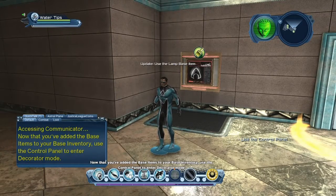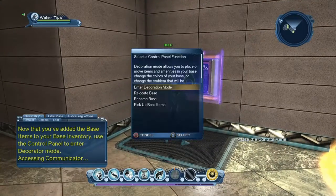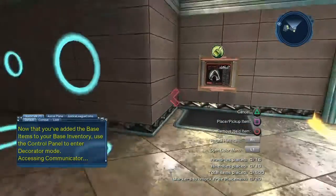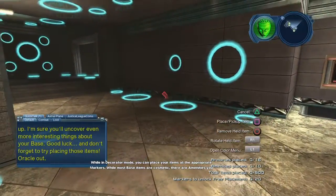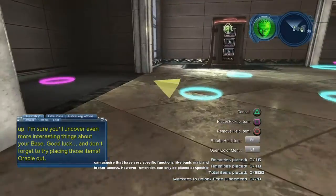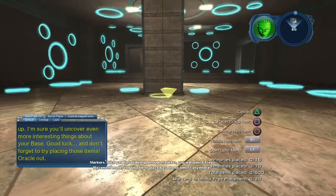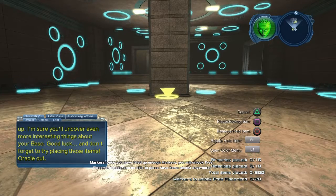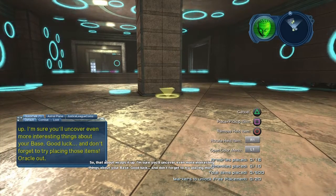Now that you've added the base items to your base inventory, use the control panel to enter decorator mode. Go back in and enter decorator mode. You'll see another camera come on. While in decorator mode you can place your items at the appropriate markers. While most base items are cosmetic, there are amenities you can acquire that have very specific functions like bank, mail, and broker access. However, amenities can only be placed at specific markers. Once you've filled up enough markers, you will unlock free placement mode and be able to place base items almost anywhere.